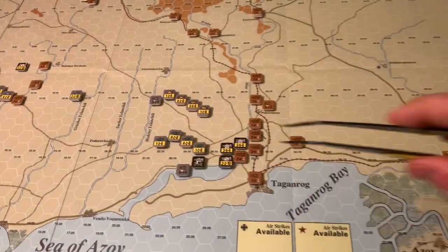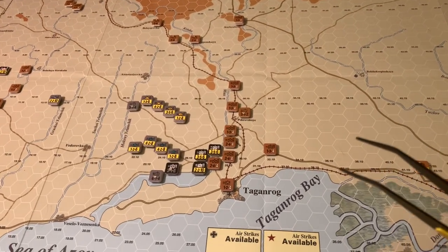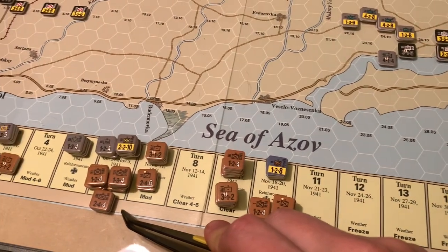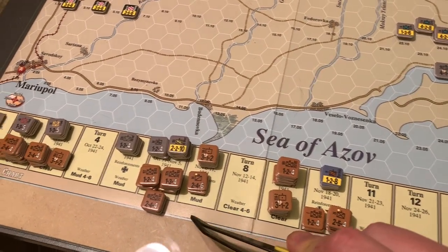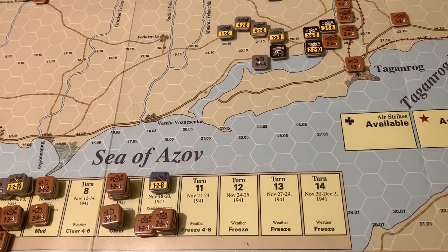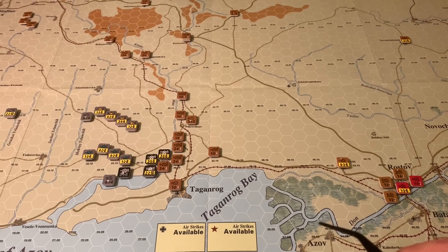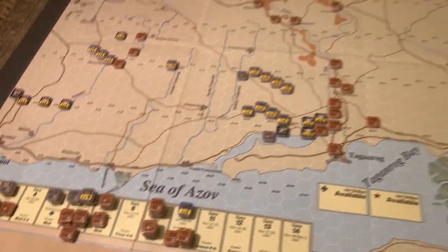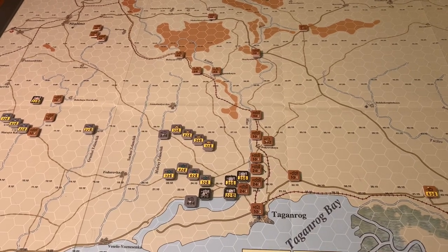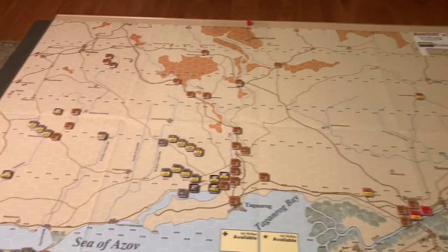It's going to be interesting interplay between the Germans really racing through, trying to stretch and grab Rostov, then turning their attention northwards while the Soviets try to slow them down. The other enemy for the Germans, as you'd expect on the East Front, is the weather. There'll be weather checks on specific turns - we can go to mud, which slows the Germans down quite a bit, or clear freeze. The Germans also lose points at the end of the game for units that are eliminated, so they'll want to avoid throwing stuff into risky combats.